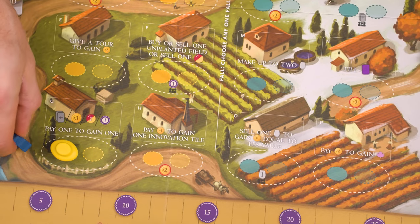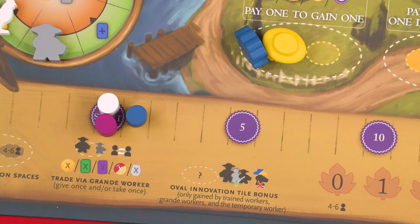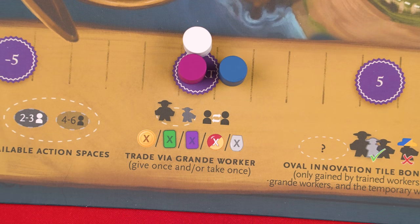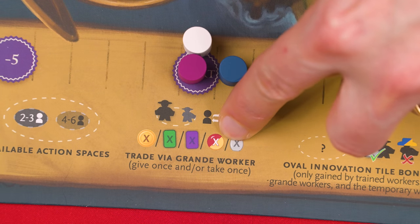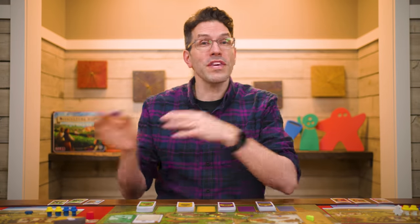However, the grande worker has a new special ability. Anytime a player adds their grande worker to a space, before or after resolving the action there, they may choose to perform a trade with exactly one other player who has a worker there. You'll find the rules for a trade printed right here on the board. A trade lets you pick any one of these symbols and trade as much of it for as much of any one other symbol. For example, a player could trade six lira to someone and then get two purple wine orders back. This symbol doesn't mean any number of grape tokens, but instead a single grape of any value; likewise, this is a single wine token of any value. Also, when performing a trade, you can just give something to another player without receiving anything back, or just receive something without giving anything away. A trade can only be initiated by the person placing their grande worker, and only if both players agree.